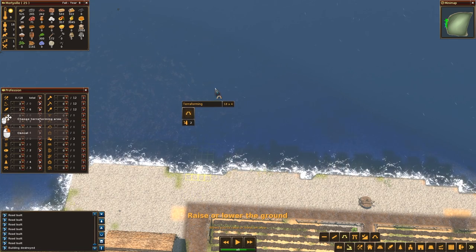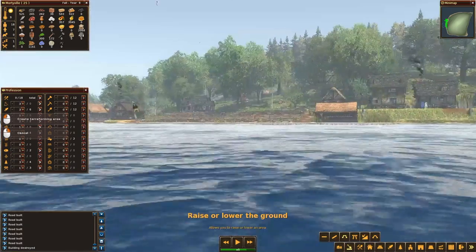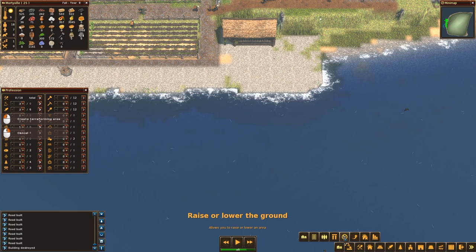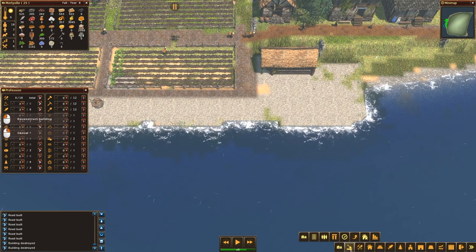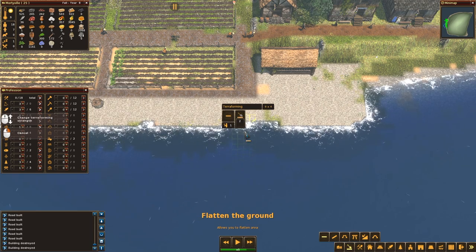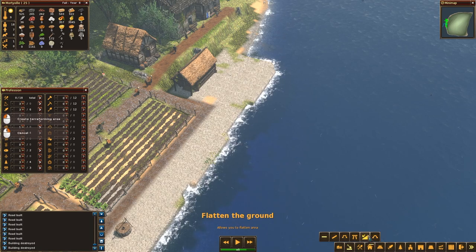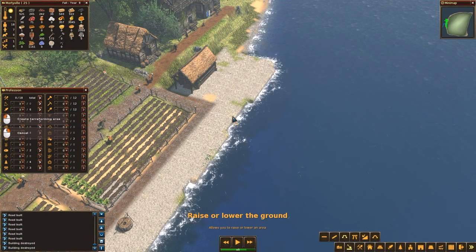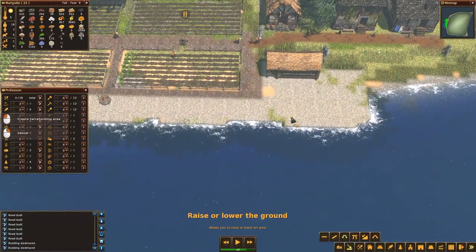I want to raise this little section here. Let's see - slope, flatten the ground, maybe that's it. No, that's not it. I need to raise the ground. Oh, this is 'raise or lower the ground' - okay, something like this. I think that's going to be it.